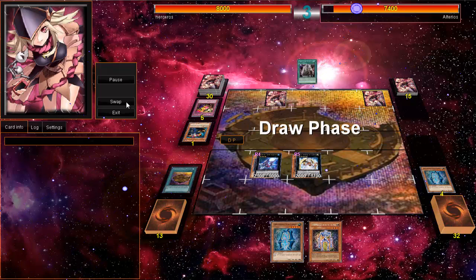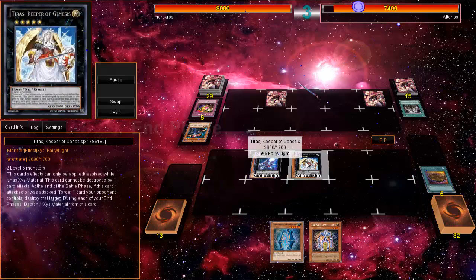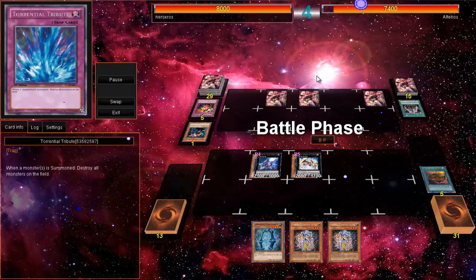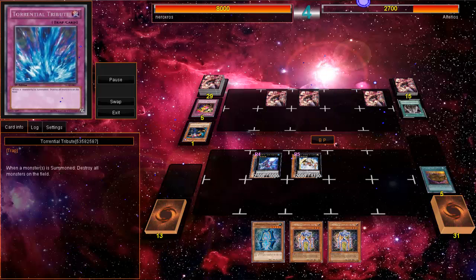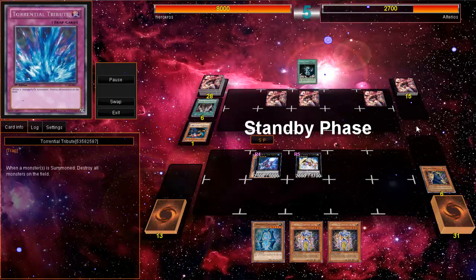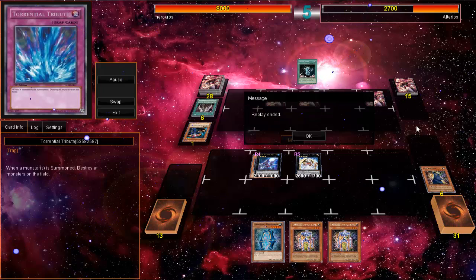Tyrus — I love Tyrus, he's so awesome. He sets Torrential Tribute — you know what that means guys. I destroyed the field spell because I figured it must be something dangerous, and he gave up.